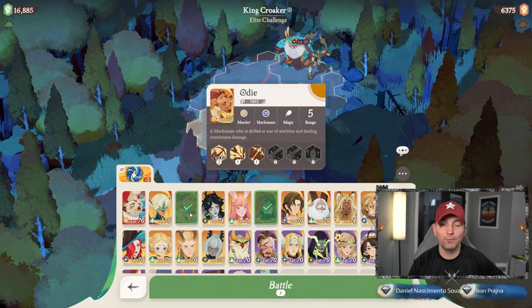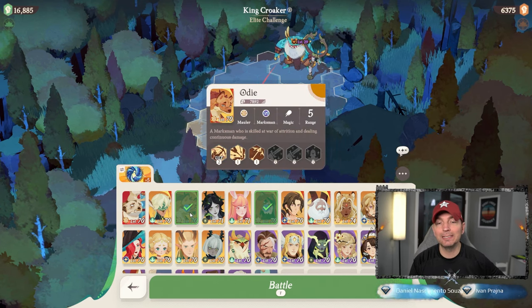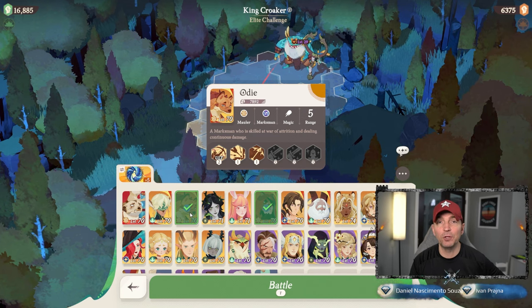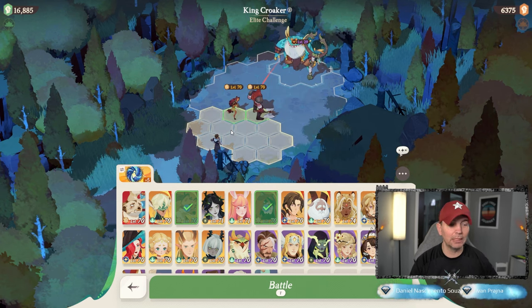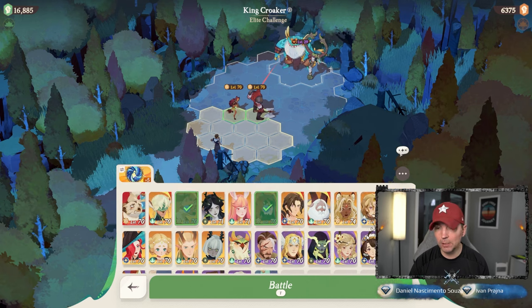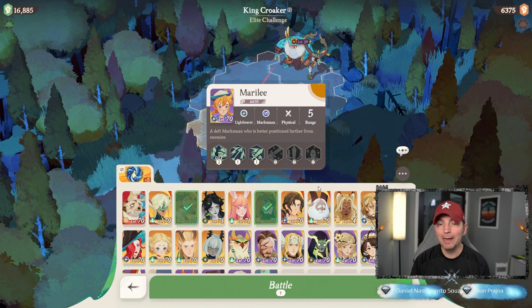We're also running Odian here — he's one of the primary heroes to buy out of the shop. As you progress him further he gets considerably stronger, and once you get his signature item it makes a really big difference. We're also putting Merrily in here, a hero I just built out.